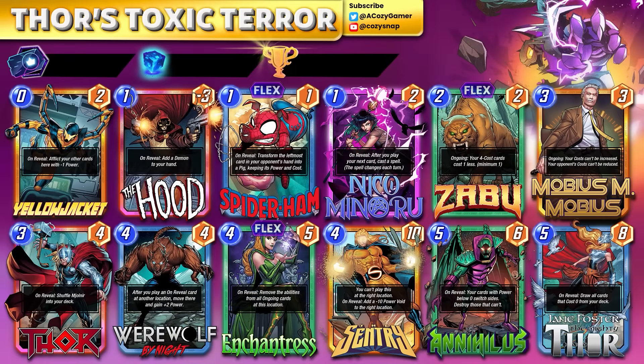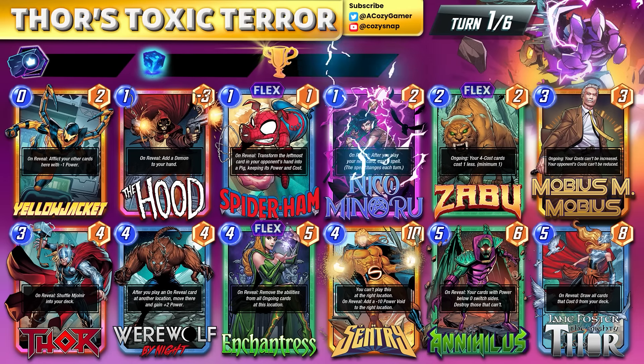Let's take a look at the turn-by-turn so you know exactly how to play the deck. Starting on turn one, you want to play The Hood, Spider-Ham, or Nika if you have the right ability — those are the main play lines. Hiding your Annihilus play is typically best, so if you play Hood then Yellow Jacket it's somewhat obvious. You want to try to keep these on-reveals for the wolf if you can, but also maintain a nice steady curve depending on the matchup.